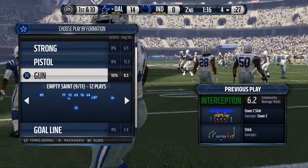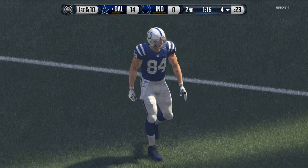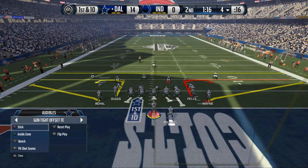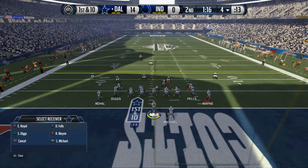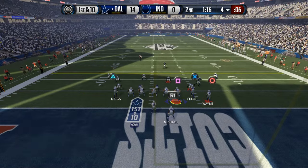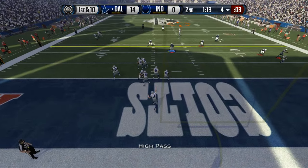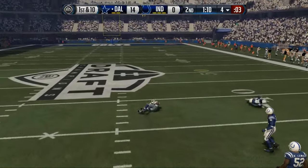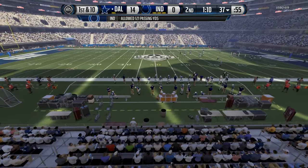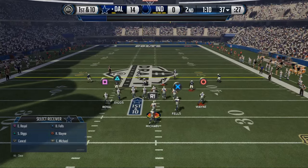He has Jamison Crowder out there. We switch it up to cover two sink. He forces a throw in the seams thinking he has a good read on us — but Cam Chancellor, 97 overall, is there to make the play. He's showing cover three again, but in this situation we're just going to go with a basic zone flood. Daniel Fels makes a big catch in the seam and now we have a chance to make this a three-score game before halftime and really put him in a precarious position.